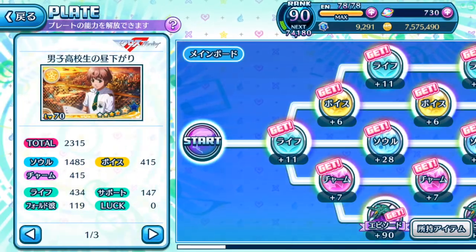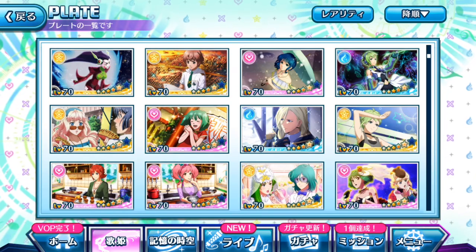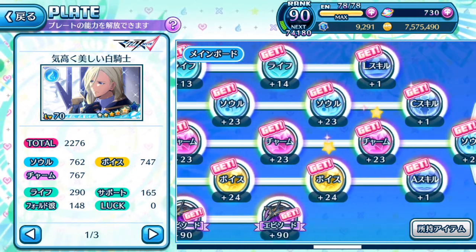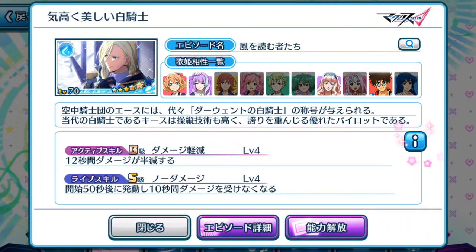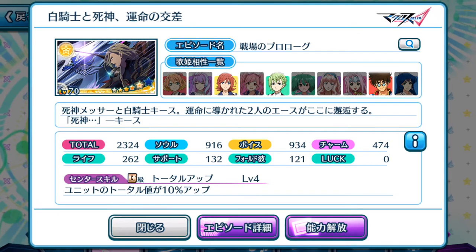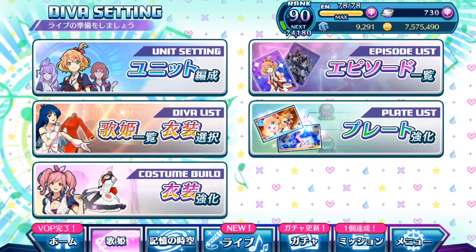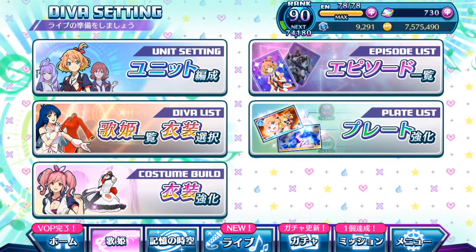My conclusion is that the Rarity Up Star can only be used on plates that have not been fully evolved. So the Rarity Up Star is useful in this manner where it fills up an old event episode plate that you might not be able to get anymore - like this one for Keith. This was an old event plate that had item notes, so I definitely might want to try and evolve this old event plate to fully benefit from its item note use. Of course, choosing the right plate to use the Rarity Up Star on is another matter entirely.